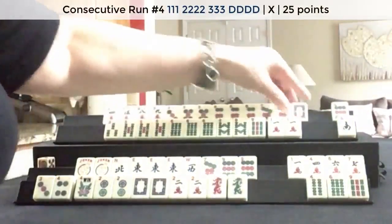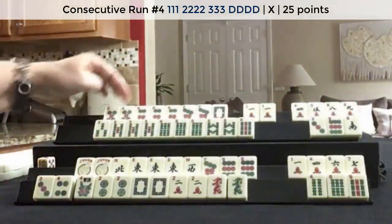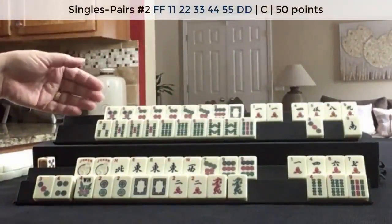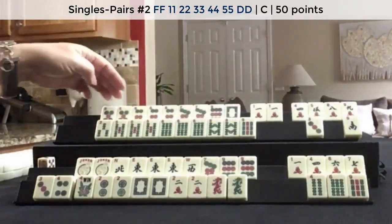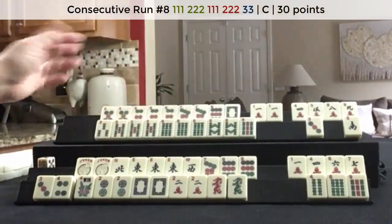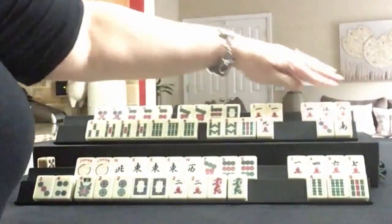I would use this with dots: 5, 6, 7 dragon. If we get an 8 dot, we could maybe play a pair hand. We need flowers, of course. Maybe I would hold that 9. If we get a 7 crack, we could do 5, 6, 5, 6, 7 — maybe even pure. But then that would deplete everything, so we would need a plan B. Then we could do maybe 7, 8, 9 mixed suits. So I think I would hold that 9. I would start by discarding those, maybe keeping the 8 since it is consecutive. So it looks like we have 5 through 9. Joker bait discards — that's what I would do.